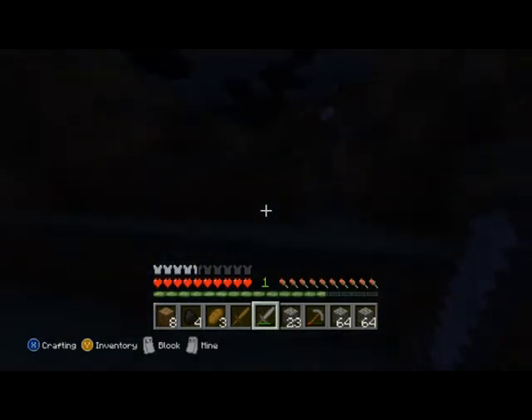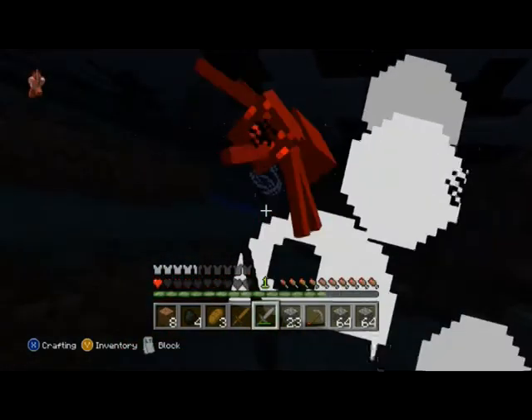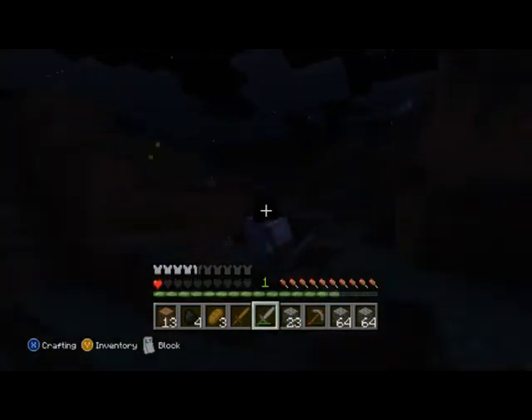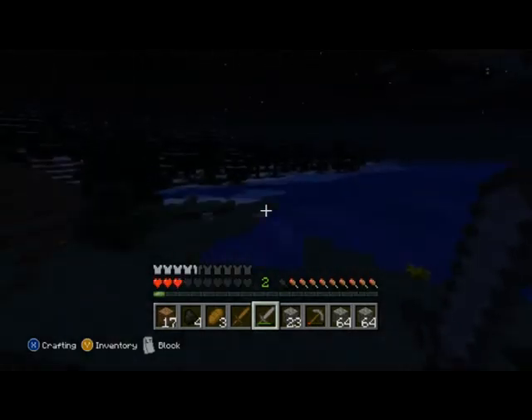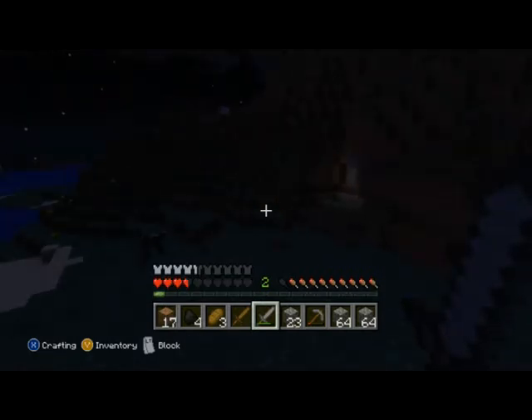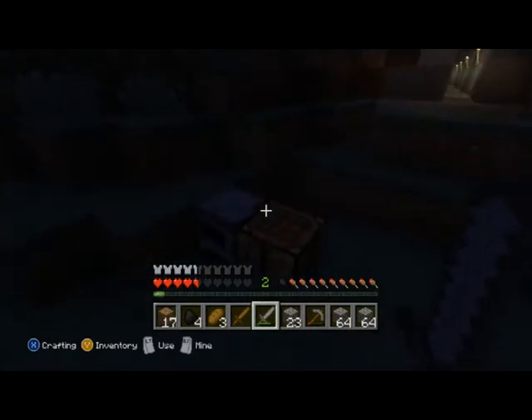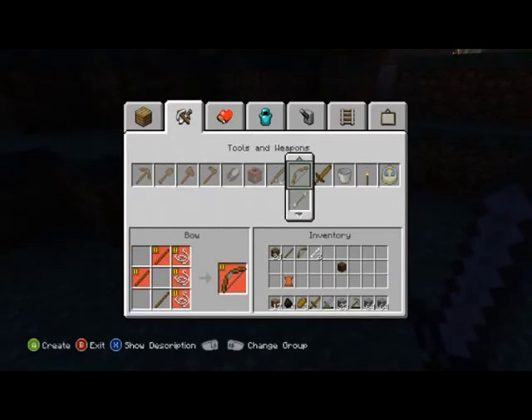There's another spider up there so let's wander over to him. You can see we got enough string to make a bow — as well as being blown up by a creeper. I didn't even see him coming. I hate creepers! Right, let's quickly go and craft this bow before we get jumped on by something else. There we go — one bow, brilliant!